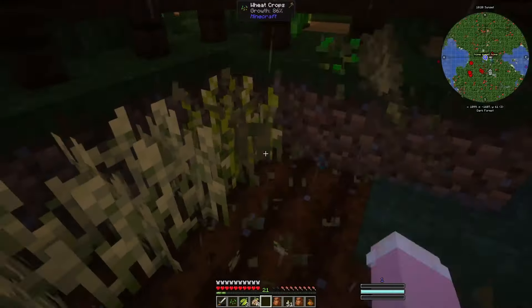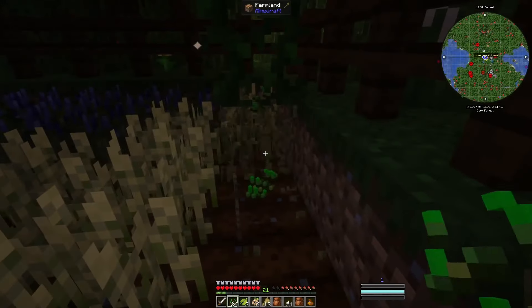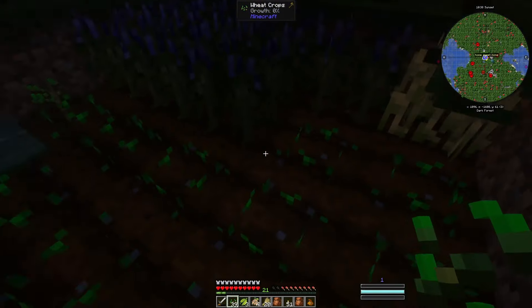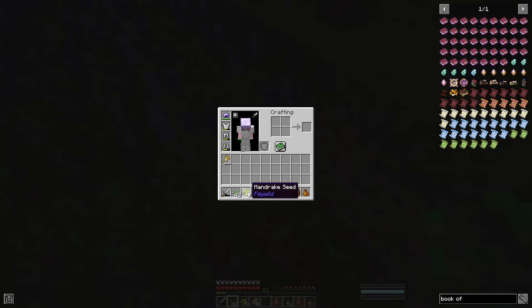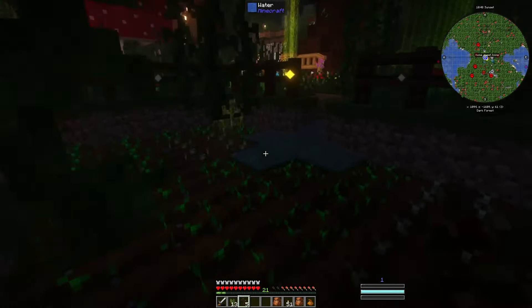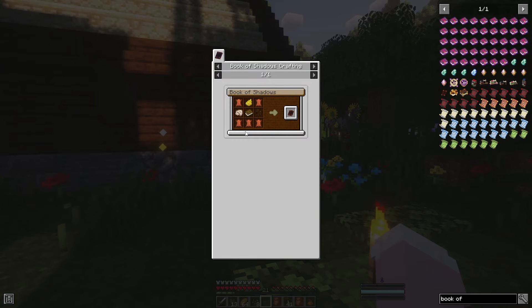Since we can't finish the Fey Wild quest line right now, I figured we'd delve into another mod. I thought maybe Ars Magica, but then I thought something fun and interesting might be the Hexerai mod — it's like a witchery mod for Minecraft. To get started, we just need to place some stuff down. For the book of shadows we need leather, a book, some sage seeds, dye, and animal fat.